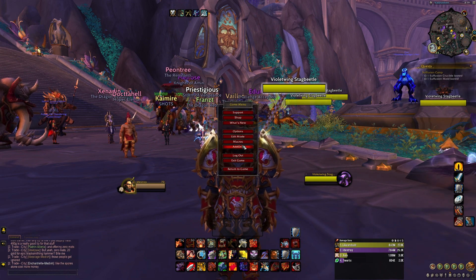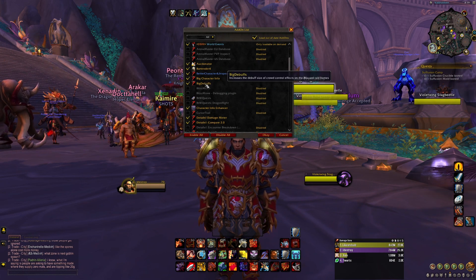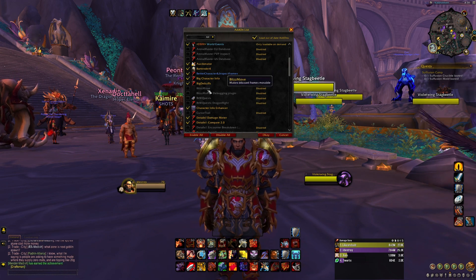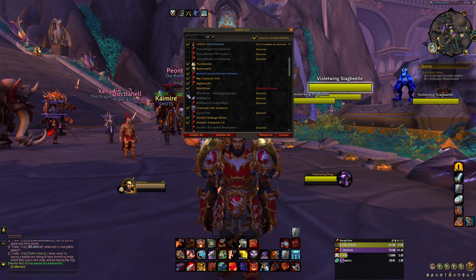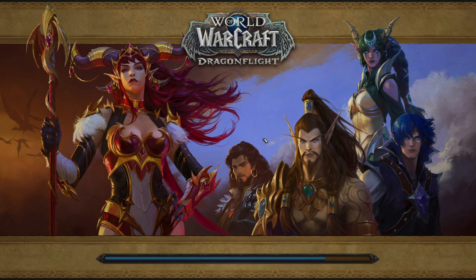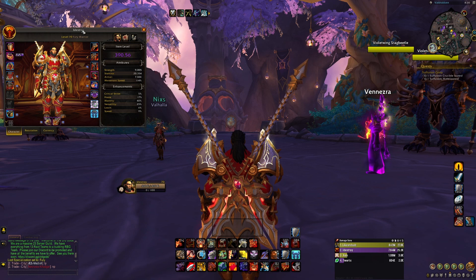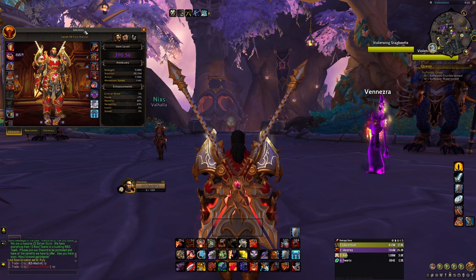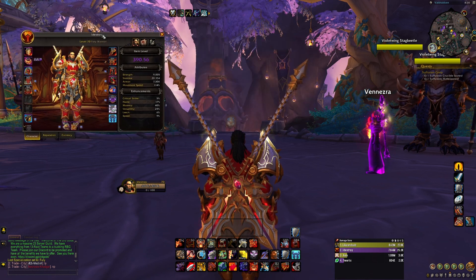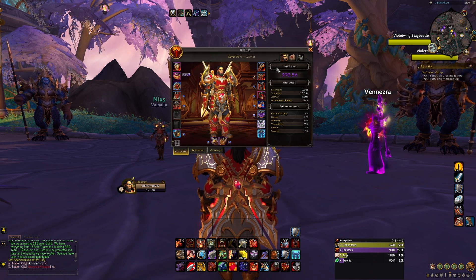Big Debuffs — that's a really important one, I use that a lot in PvP. BlizzMove — I actually have it turned off, I'm not sure why, I should turn that back on. That was a game changer when I got it. Sometimes you just want to move stuff out of the way — for example the character screen always shows on the left side, you just drag it and put it anywhere you want. And it actually stays where you left it previously, which is pretty cool.